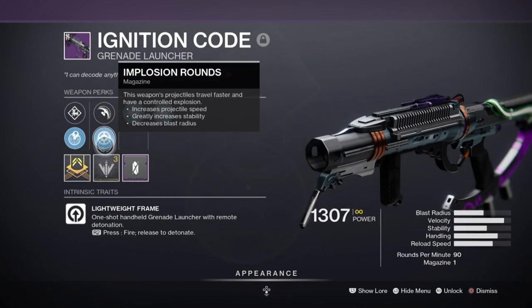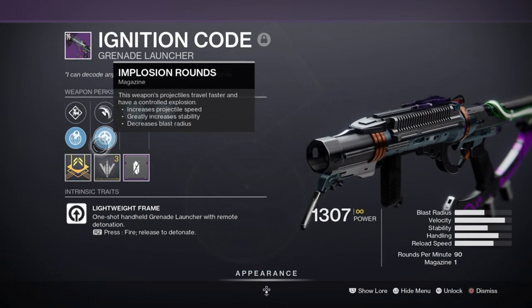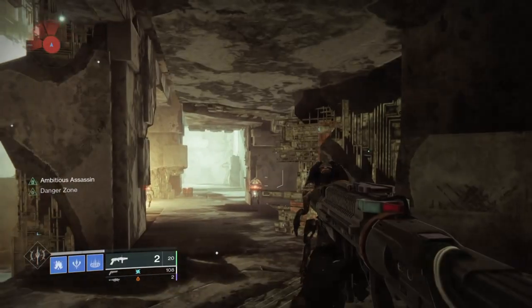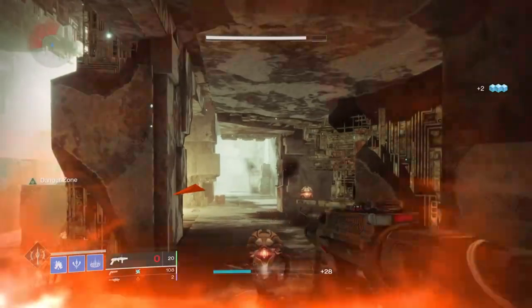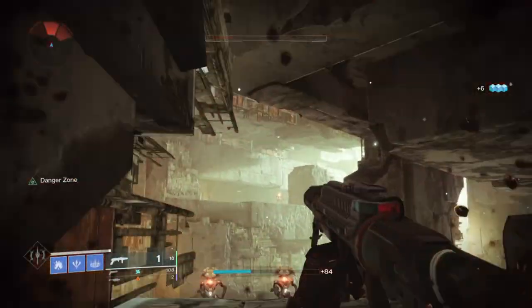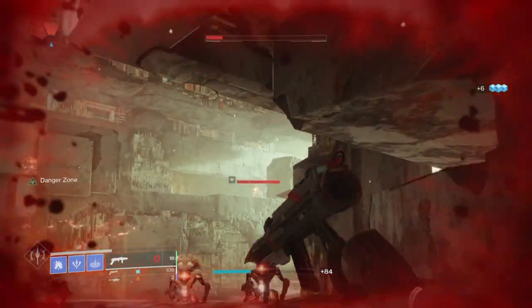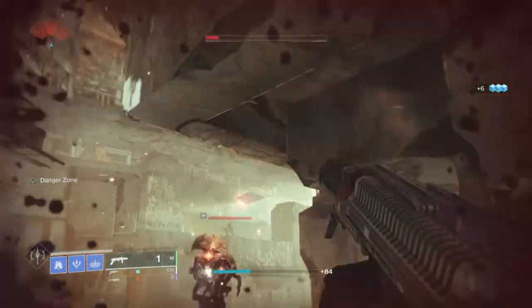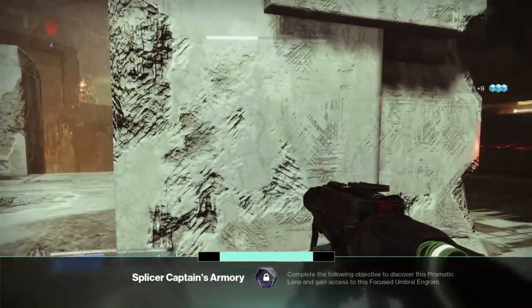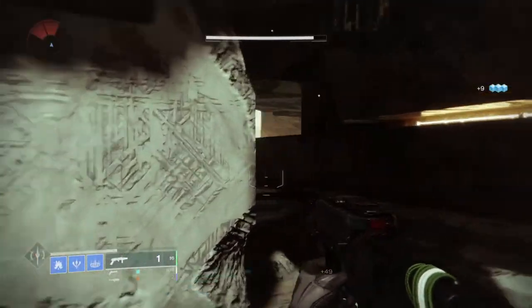Test one involved using Ignition Code with Implosion Rounds to see if the blast radius extended much further than before. Once I got the perk active and tested it out, I noticed a slight increase to the explosion compared to not having the perk active. It wasn't by a lot, and I would consider it something worth investing into only if you have a high amount of blast radius already. It wouldn't make much of a difference in PvE, and it's very hard to pull off in PvP.